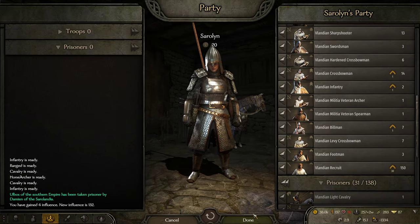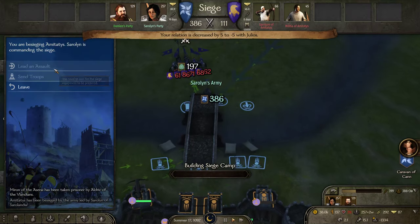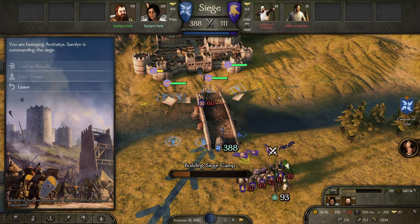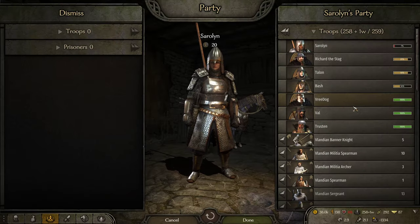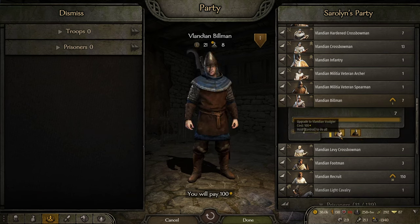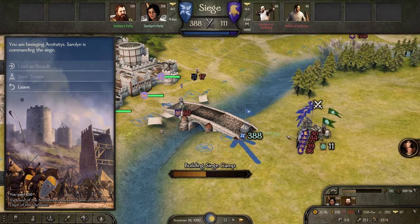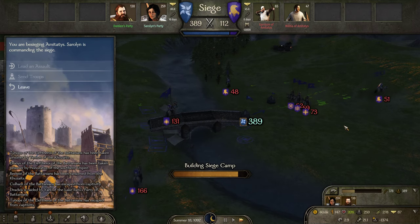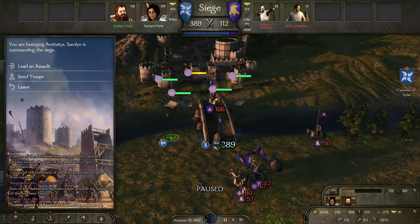I plundered some money. Damien was actually the one that captured Obos, even though I was the one that knocked him out. Now we're besieging the town. The Batanian war party is helping to whittle down the reinforcements that would have helped out. Now that we're in a siege, it'll give me the chance to personally heal up. So before we go into the next battle, I'm going to level up all the people that can be, because we're going to lose the opportunity to level up afterwards.